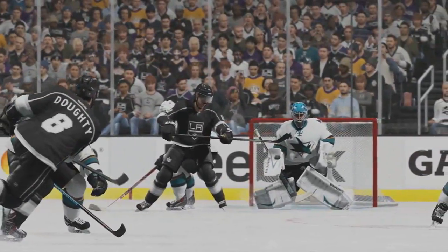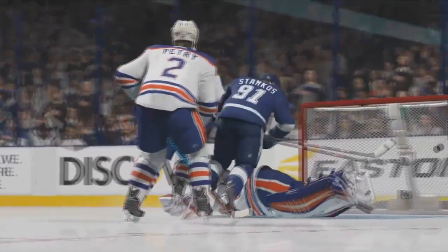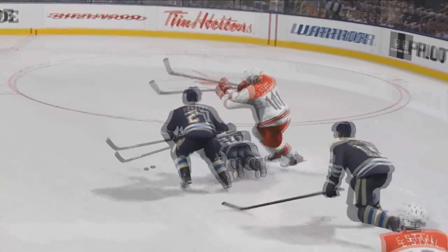The puck is supposed to be more realistic — I think they brought in some engineer or something to design the puck. Right here you can see some of the dekes that Datsyuk's doing. Some of the behind-the-scenes here on the player models — it's really cool just to see kind of how all this works, keeping a look behind the curtain.